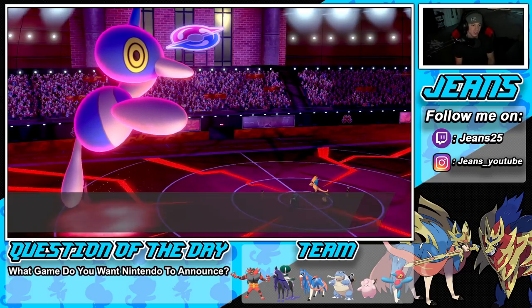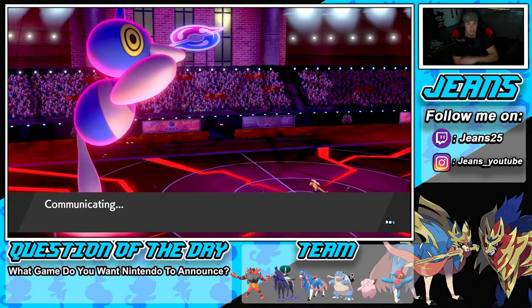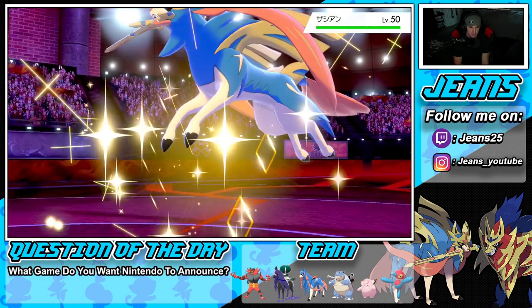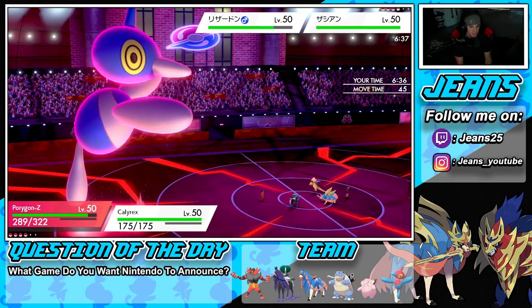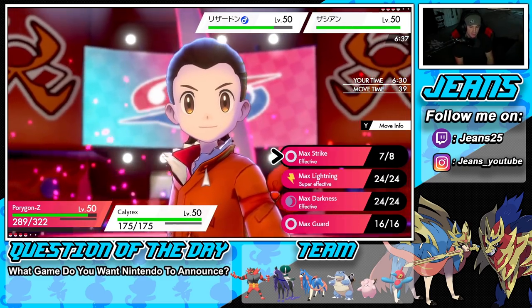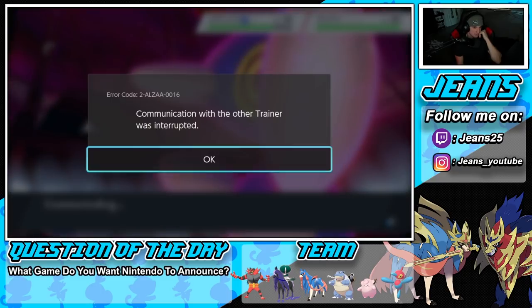We pick up the big KO, slow down Charizard too so PZ now outspeeds it. Plan: if he brings a physical attacker we burn it, if it's special we drop Snarls. He sends Zacian in, so we go Will-O-Wisp into a Max Lightning — gorgeous turn, love it!